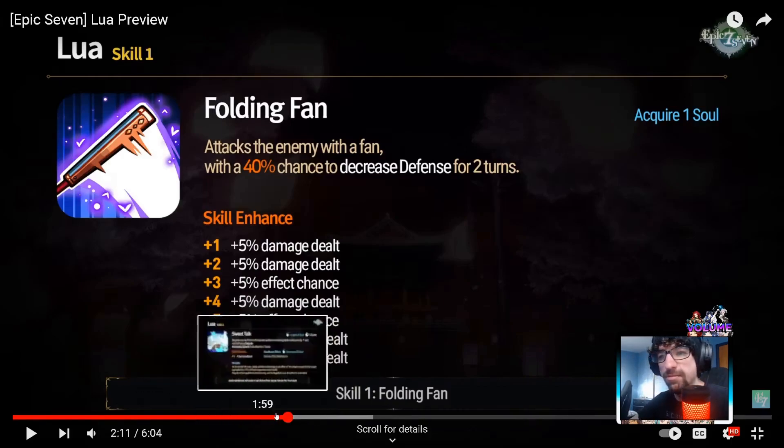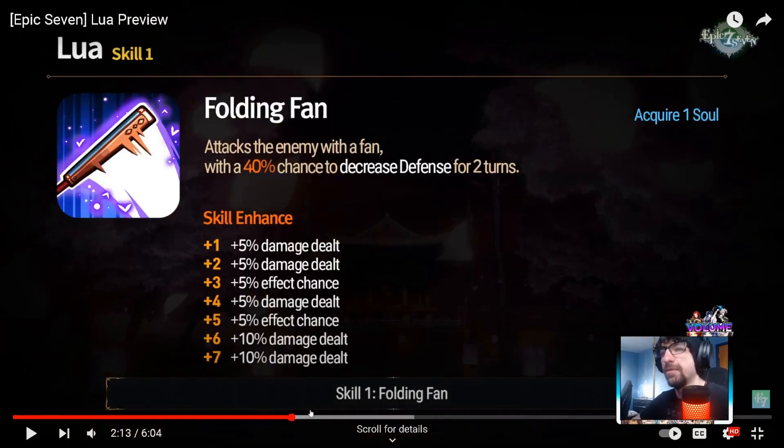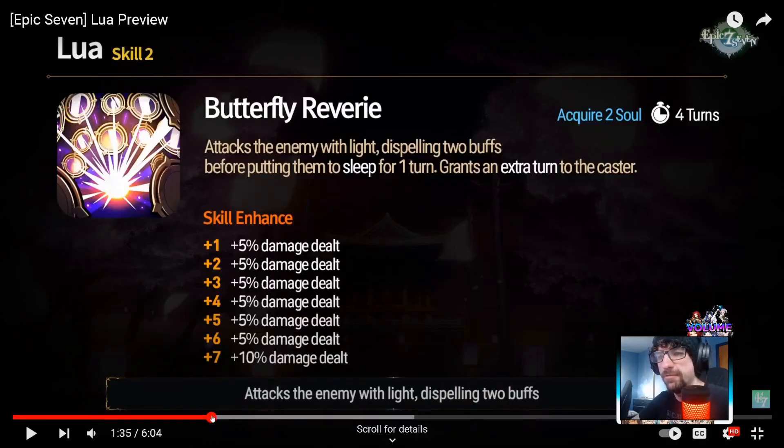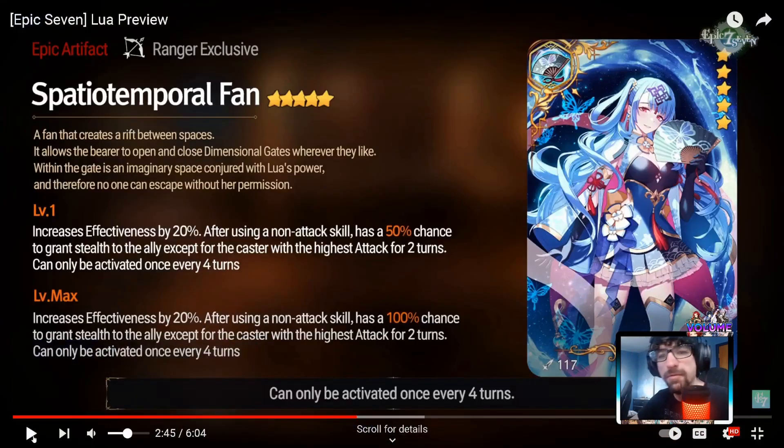Her artifact increases effectiveness by 20%. After using a non-attack skill, it has a 50% chance to grant stealth to the ally with the highest attack for two turns, and can only be activated once every four turns. At max it'll be a 100% chance. It's basically guiding light but in support mode and gives effectiveness - it's like a fake guiding light, but with the effectiveness bonus that helps her sleep land.